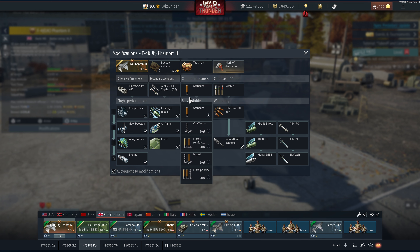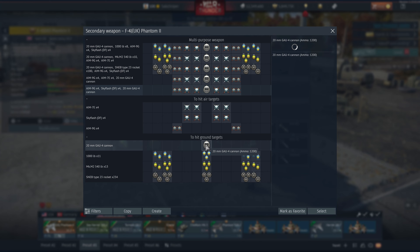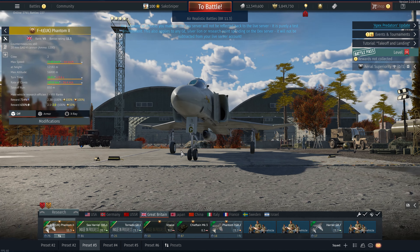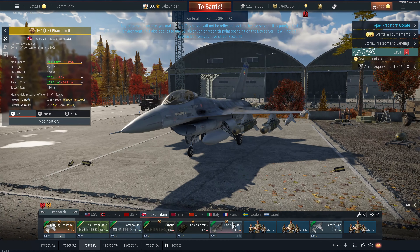We get quite a lot of ordnance, but unfortunately no precision-guided munitions like Mavericks or self-guiding bombs. We have SNABs — pretty decent but slow at 651 meters per second with only 400mm of penetration. We also have 540-pounders — not the best but they do the job — and 1,000-pounders, which I'd take over the 540s. You carry two fewer but they have a much bigger explosive radius. The GAL4 gun is also covered.